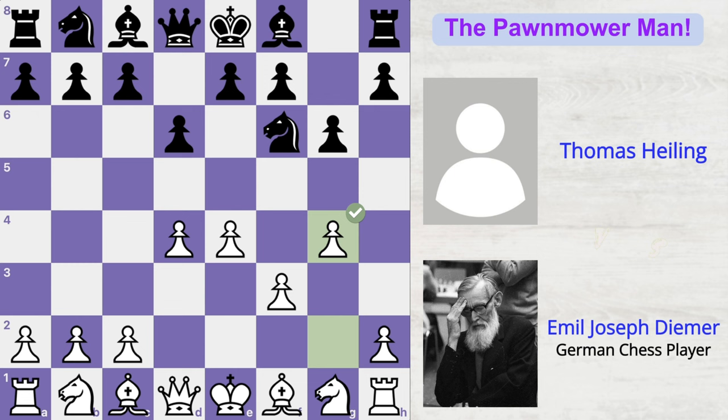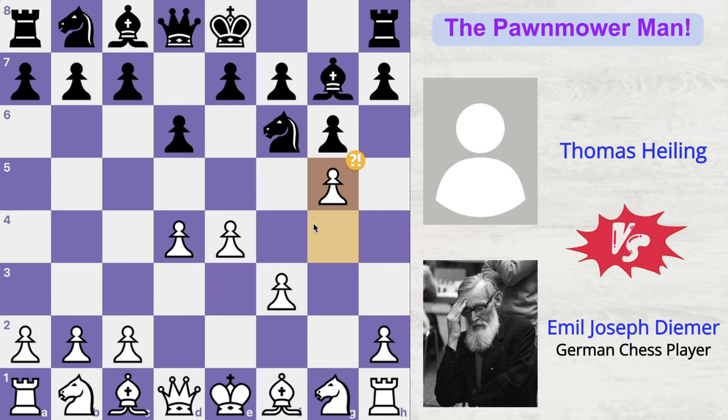And now g5 by Deemer, attacking black's knight. The opponent, Thomas Healing, is now getting irritated. He's like, who plays such a move right in the opening? He doesn't pay much attention here and just moves the knight to the d7 square. And now f4 by Deemer.